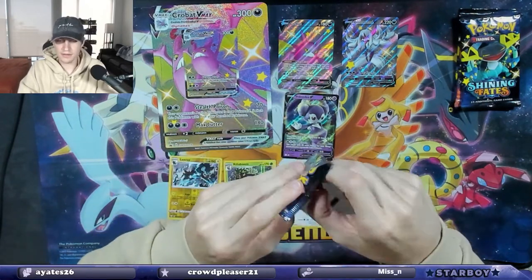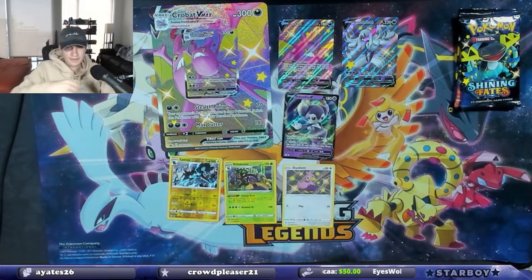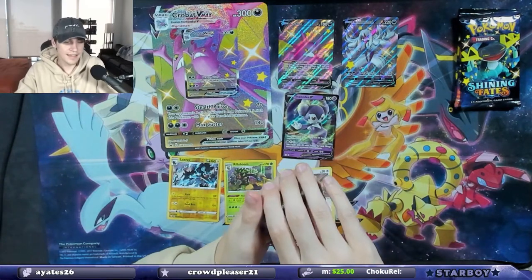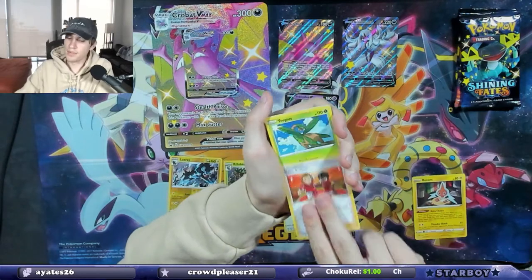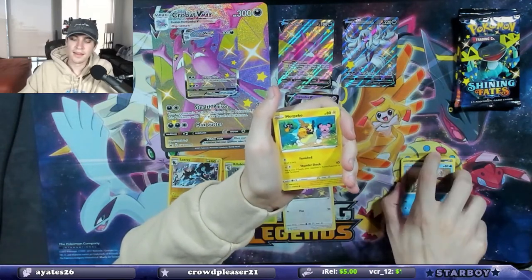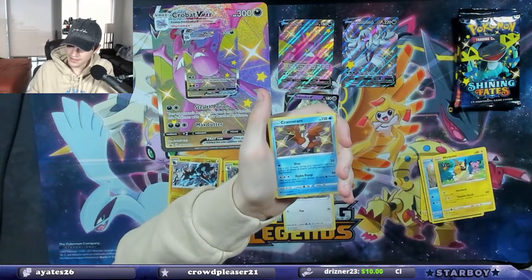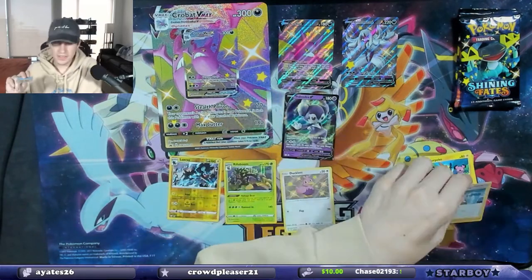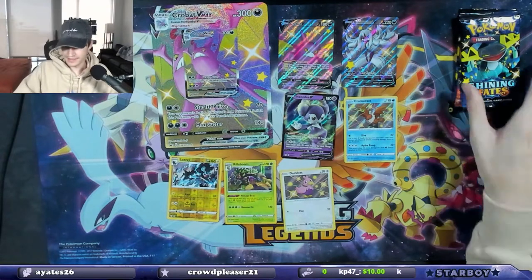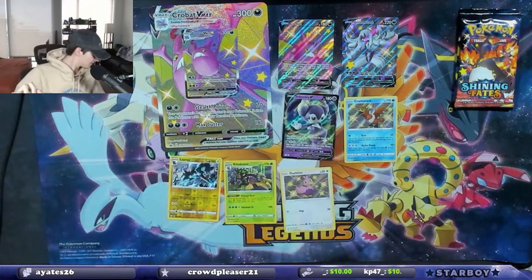We're on a roll — we love Shining Fates. There's the code card. It's very good because it's a baby shiny from the shiny vault, super dope. We still want that big boy Charizard though. Baby shiny Cramorant! I like it — and a Professor's Research. That's a baby shiny Cramorant and I don't think I have that one yet, so we love to see it.